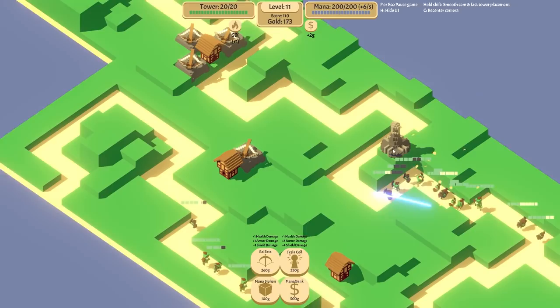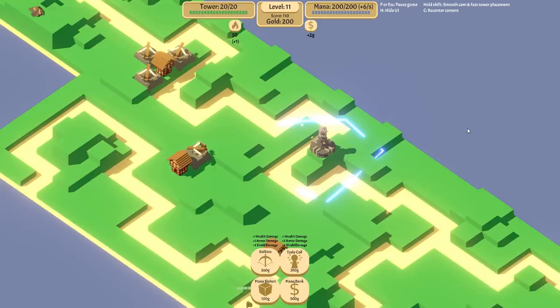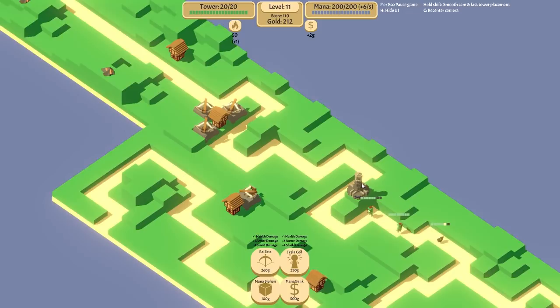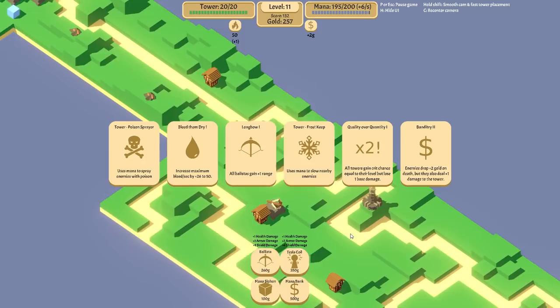That Tesla is doing fantastically well now. We want a little bit more health damage. This should be able to just cut through most things. Now, the problem we're going to start seeing is how long it's going to take the enemies to get to the tower, because we're not taking the defensive line forward — we're just killing them at these choke points. But they're relatively close to the towers themselves. They take quite a lot of mana per shot, which is a little bit of a problem.